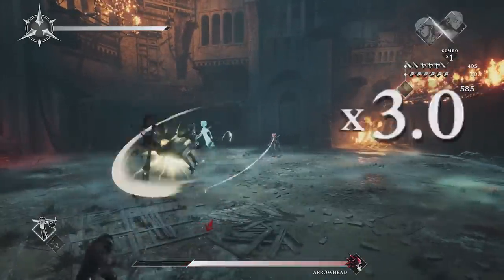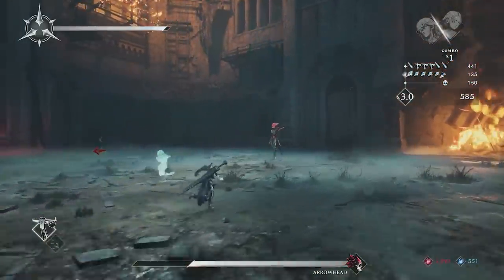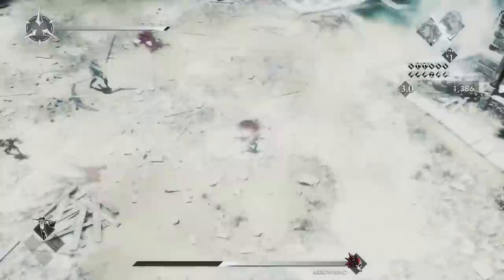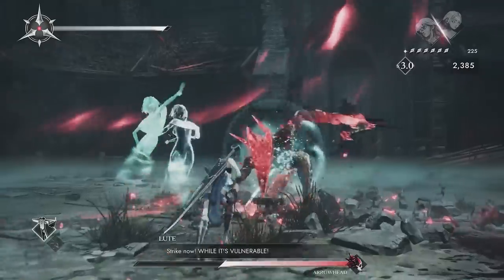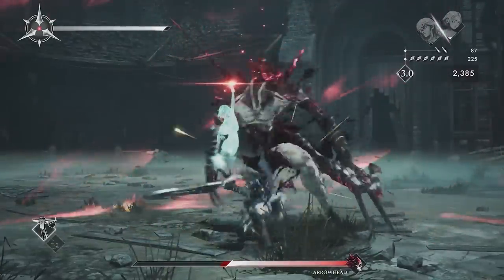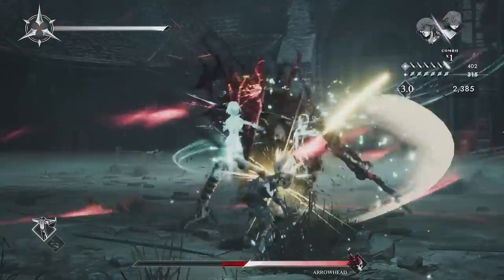These mechanics were really put to the test in the demo's boss fight, which forced me to put it all together — the boss would regularly hurl projectiles that had to be parried, send enemies that forced me to switch to the evocation field to deal with them, while the boss itself required the banishment field. It was a fun and appropriately challenging boss fight, and it certainly whetted my appetite for more.